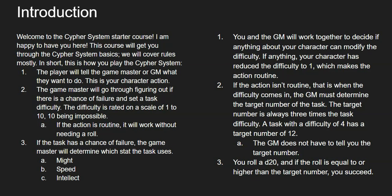The next thing that's going to happen is you and your game master will work together to decide if anything about your character can modify the difficulty. If anything your character has reduces the difficulty to one, that would make the action routine. So when you modify the difficulty — and we'll get into that a little later in the video — you can technically knock the difficulty down to 1 or 0, meaning you don't have to roll. If your action isn't routine, that's when your difficulty comes in.